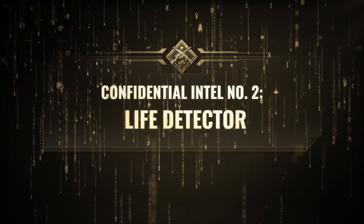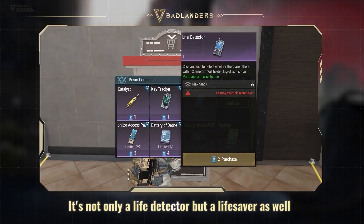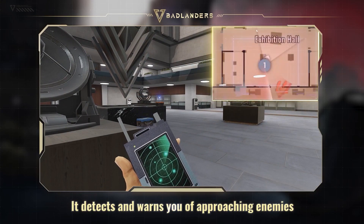Confidential intel number two: the life detector. It's not only a life detector, but a lifesaver as well. It detects and warns you of approaching enemies.